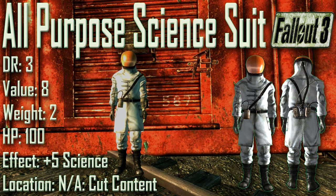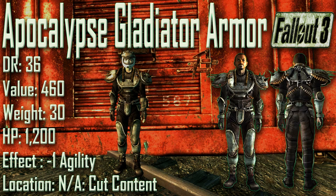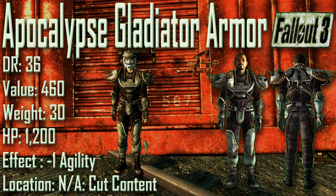For the first unobtainable piece of armor we have the All-Purpose Science Suit: damage resistance of 3, a value of 8, a weight of 2, an item health of 100, and effect is plus 5 to Science. Location is not applicable as this was cut from the game. The All-Purpose Science Suit is physically identical to the Enclave scientist outfit, and although it was cut from the game, it does make an appearance in Fallout: New Vegas.